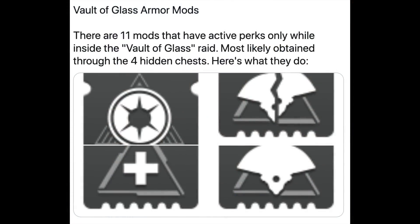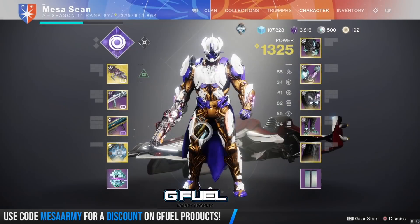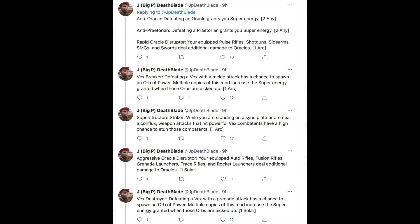There are 11 mods that have active perks only while in the Vault of Glass, more than likely obtained from hidden chests. We have Anti-Oracle — defeating an Oracle will grant you super energy. Anti-Praetorian — so the Praetorians are coming back — defeating a Praetorian will grant you super energy. Rapid Oracle Disruptor — your equipped pulse rifles, sidearms, shotguns, SMGs, and swords deal additional damage to oracles. Vex Breaker — breaking a Vex with a melee attack has a chance to spawn an orb of power, and multiple copies increase the super energy granted when those orbs are picked up.